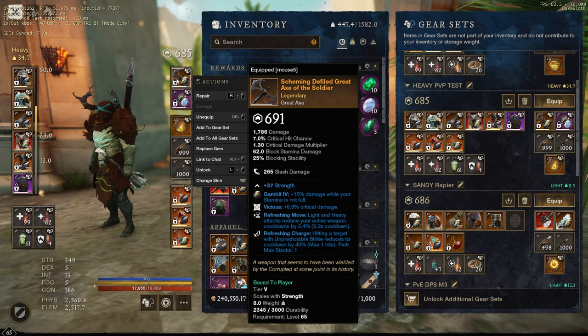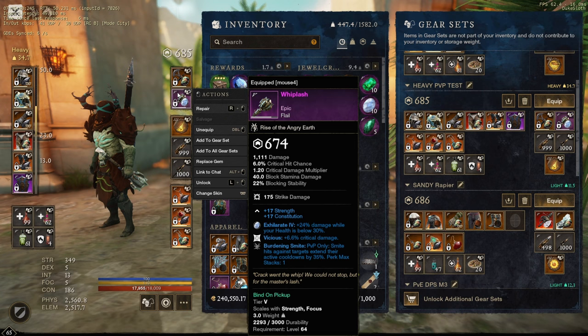Then we have Whiplash — the flail I've been running basically the entire time — essentially a one-perker because vicious is not very good on flail; it kind of gets offset by the attribute split I use. Burning smite is the perk I care about and that's why I'm running it. It's fairly expensive to get anything better with burning smite unless you craft it yourself, which I'm considering. I'm still not 100% sure whether I want to go with burning smite, plagued strikes, and trenchant rend, or go with refreshing move as the third perk so I can get off my shield and have more flexibility — so that's my constant consideration at the moment.